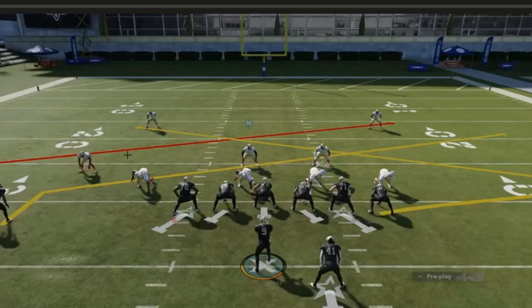If you ran this in Madden 20 it was horrible — absolutely dreadful — and the reason why is because the entire concept was just ran wrong. The slot receiver would run his route and try to run it around the defender, which messed up the timing with the backside slant, and essentially that one defender would defend both routes by himself. That's the issue with having people who don't understand football develop a game that's supposed to simulate real football.